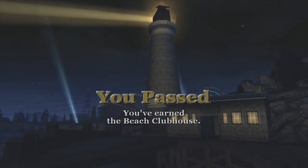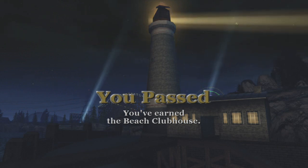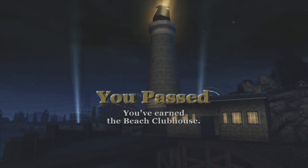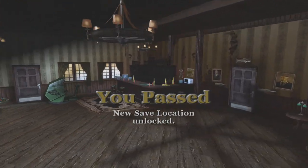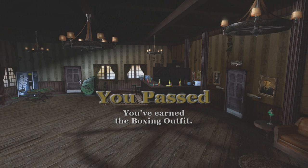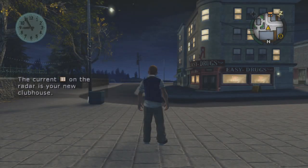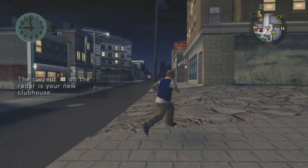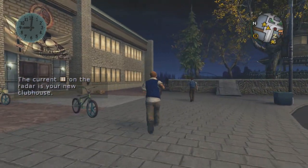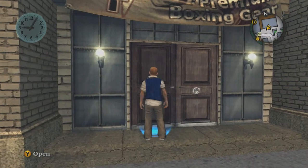Got me a beach clubhouse — sick! Look at that. The beach clubhouse is my favorite save location in the game and I'll show you guys later why. But for right now let's move on to the next mission we got right here.